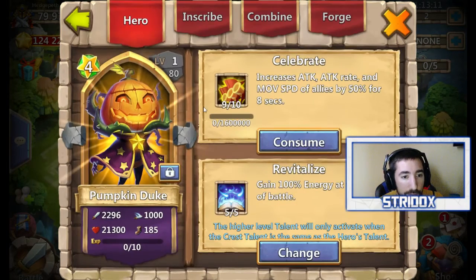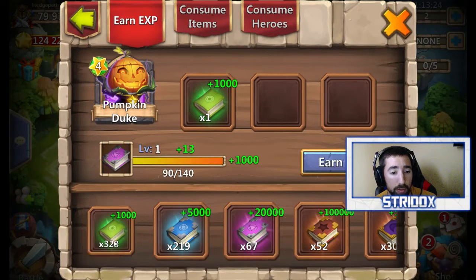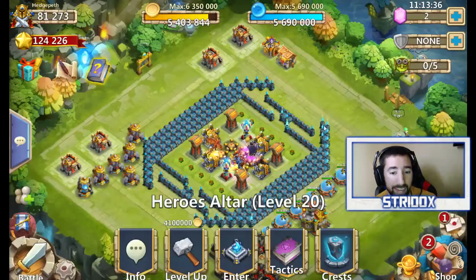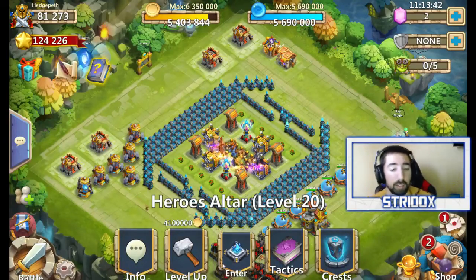He's level 1 now — you can see the stats obviously drop. So let's level him to 80 and see what happens. I just used some books — 44 greens. You've seen his stats before, so now let's take a look at them after level 80. Keep in mind what he looked like at level 185.